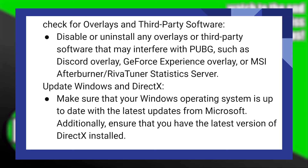Disable or uninstall any overlays or third-party software that may interfere with PUBG, such as Discord Overlay, GeForce Experience Overlay, MSI Afterburner, or RivaTuner Statistics Server. Make sure that your Windows operating system is up-to-date with the latest updates from Microsoft.